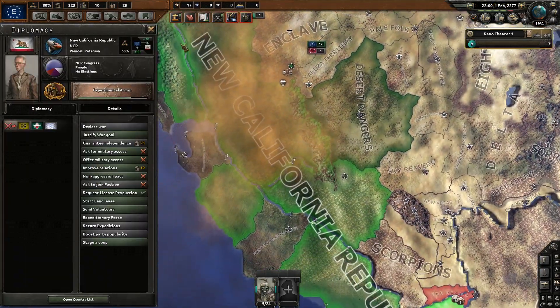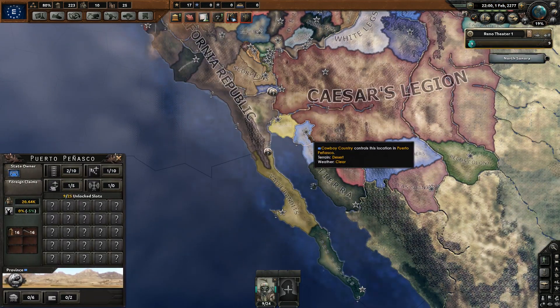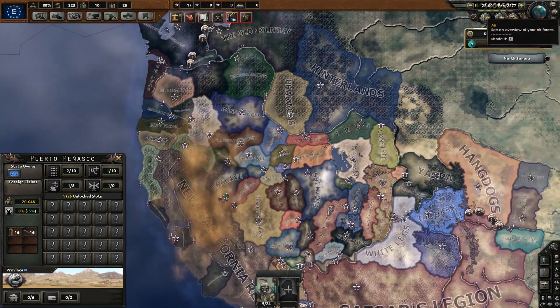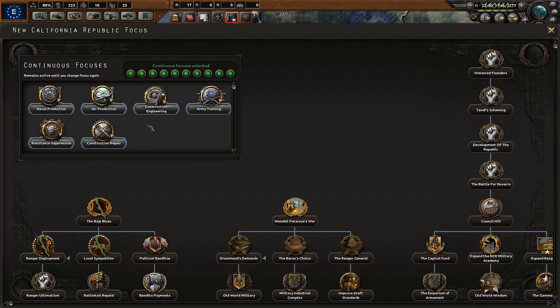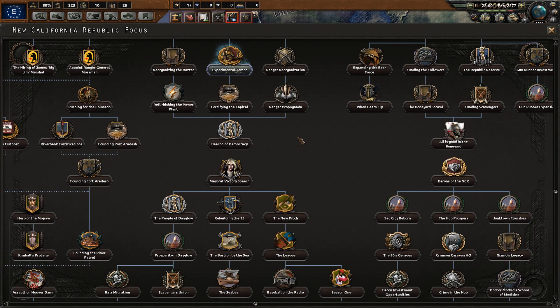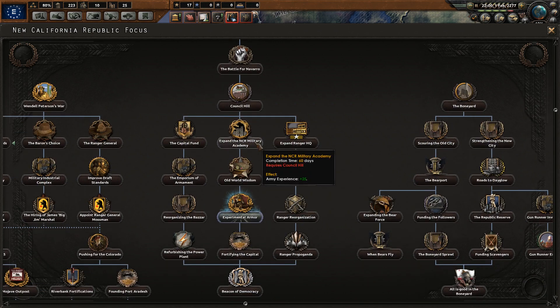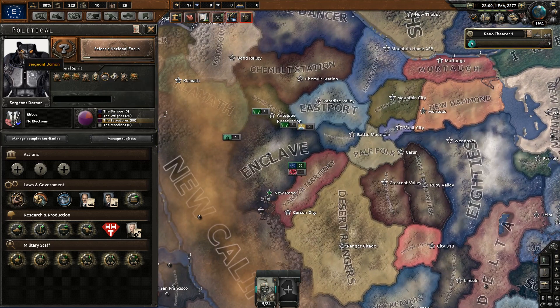There are also a few other ways to become the Enclave. There's a way in which the Enclave can kind of take over one other little state or faction, though I'm not exactly sure how that works because it happens somewhat randomly further into the game. There's also a way for a civil war to happen in the NCR after the NCR elections, where one of the factions will be the Enclave if you've picked the correct choices in the election events. But for now, the only one I'm 100% sure about and can show is this one with Reno.